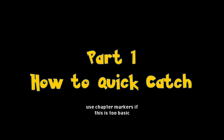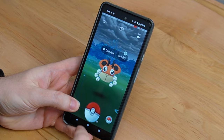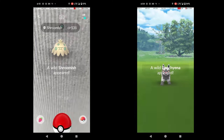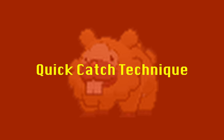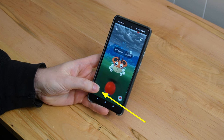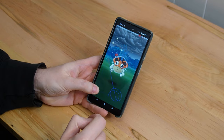Quick Catch is possible to learn in minutes, and I became very comfortable with it after only an hour or two of practice. The technique is essentially the same in AR and non-AR. There are a couple of variants, but I'll show you my favorite. The basic idea is to use the non-dominant hand's thumb to hold down the berry or ball selection icon, then with the dominant hand, throw the ball.